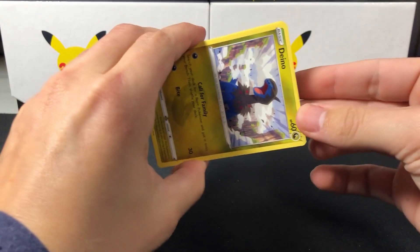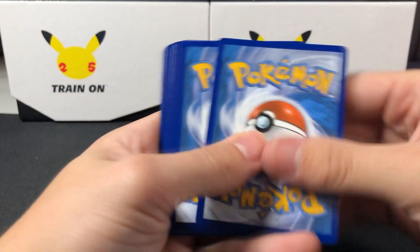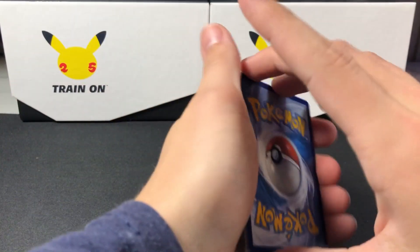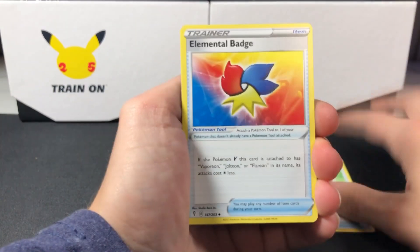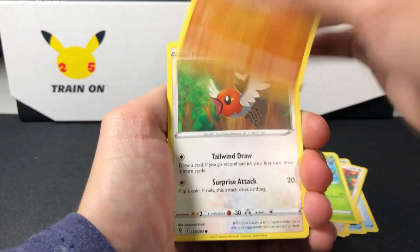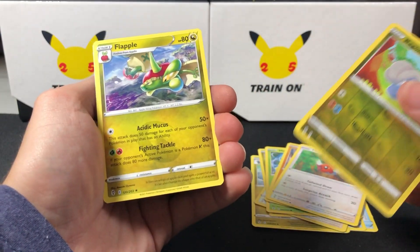It feels so weird to do all of these in one big video. Typically for something like this I would try to space it out into three videos, but you can't help but want to open them all. A psychic energy — we haven't guessed any just because there's so much glorious things to open. And a Flapple. So we didn't get lucky with the EV alt yet.